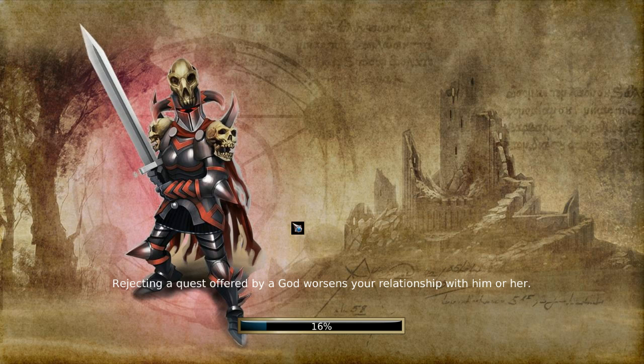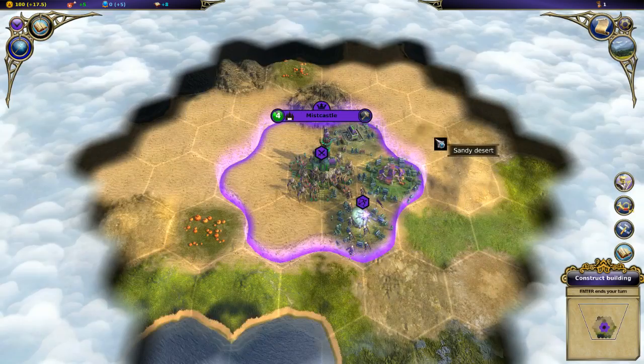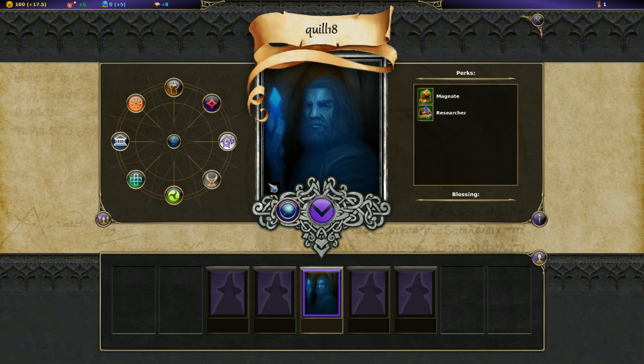Rejecting a quest offered by a god worsens your relationship with them - I got very intrigued reading that. There are four ways to win: kill all the other great mages; become like the only high priest; cast the big final uber spell - a research spellcasting victory; and apparently royally piss off one of the gods, have his avatar show up to punish you, then kill the god. There are eight gods you can have relationships with, and they can offer you quests as you go, which is really interesting.